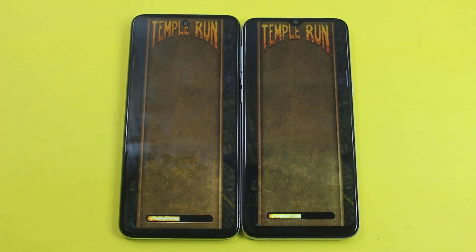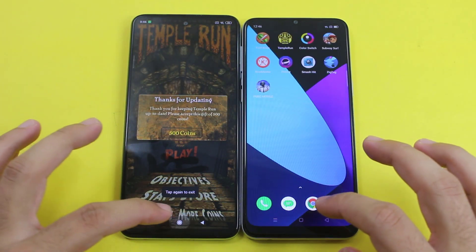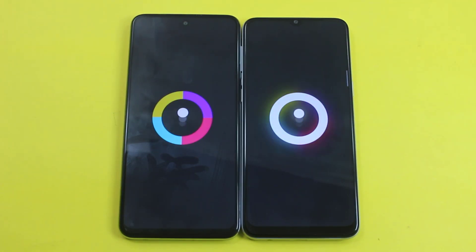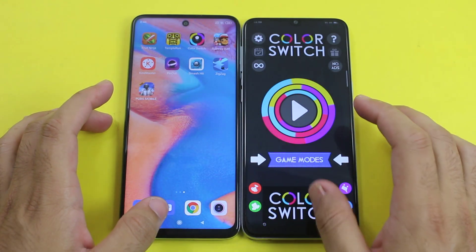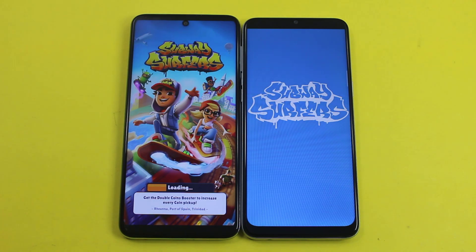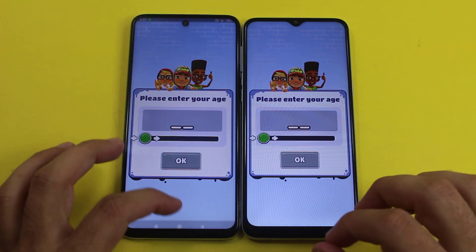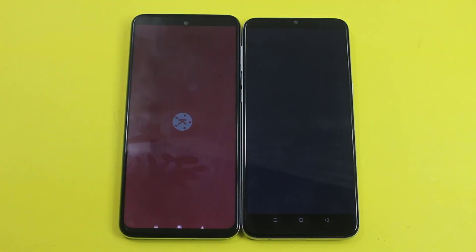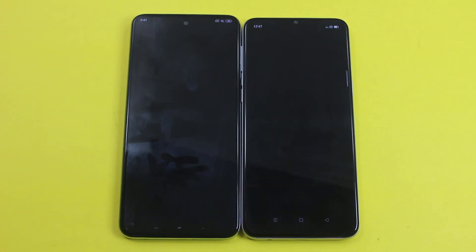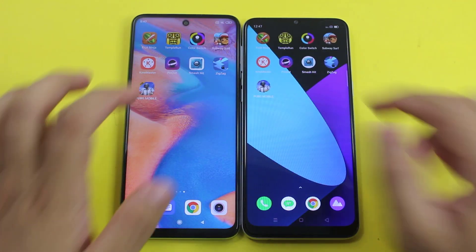Both are loading — and you can see it was slightly faster animation on the Redmi Note 9s, but the difference was very minimal, so I'll call it even. Again, faster on the Redmi Note 9s for Subway Surfers. KineMaster was again faster on the Redmi Note 9s, and again slightly quicker on the Redmi Note 9s for the next app. The difference is very clear between the Redmi Note 9s and the Realme 6i in gaming performance.